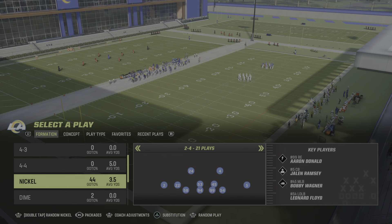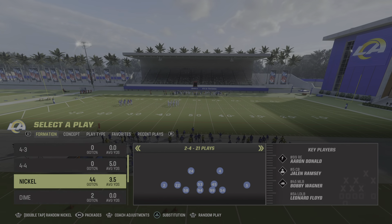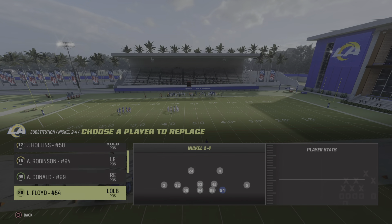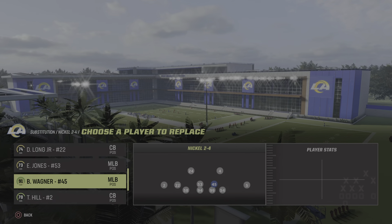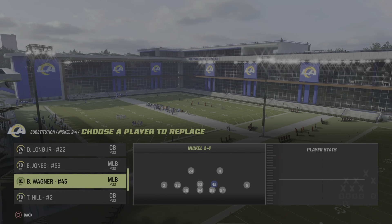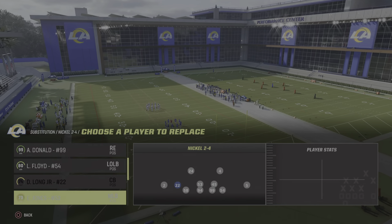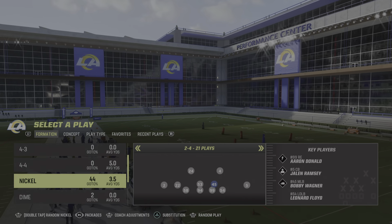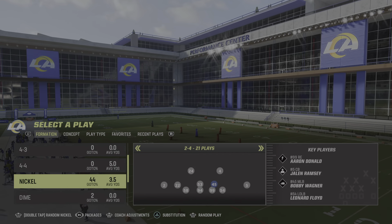In these nickel packages, if you press triangle for substitution, you can see I got a linebacker here and Bobby Wagner — another linebacker — there. It's not what you primarily want. Bobby Wagner is a great linebacker, but you want him coming off the edge if possible, not at middle linebacker. He's not fast enough to keep up.